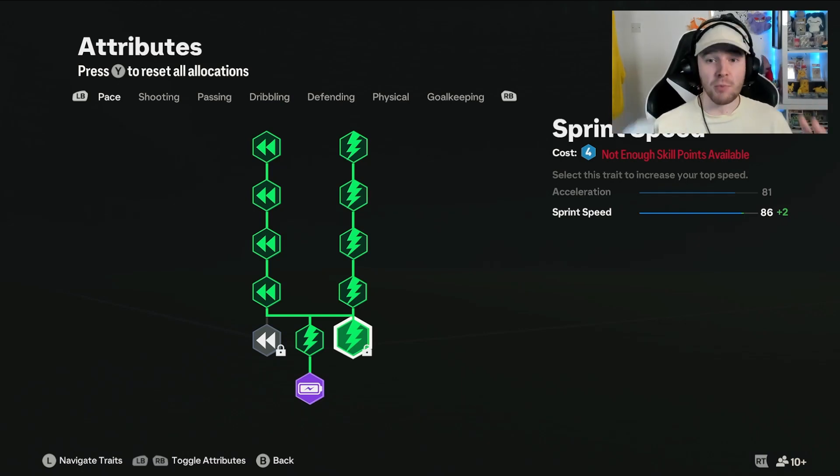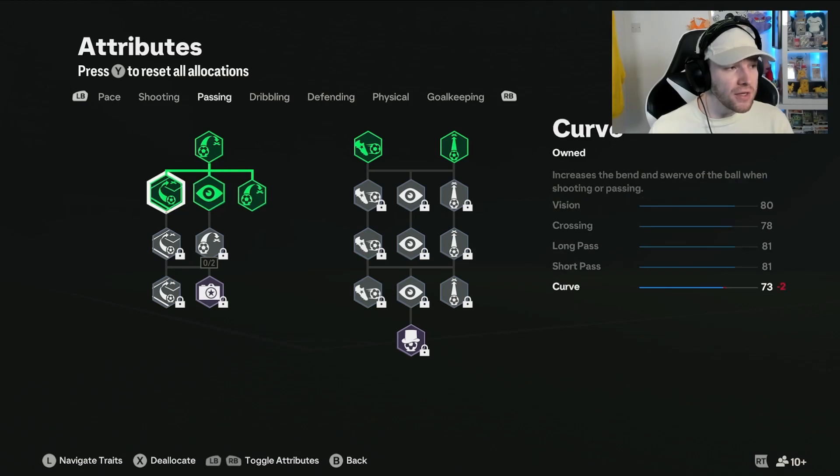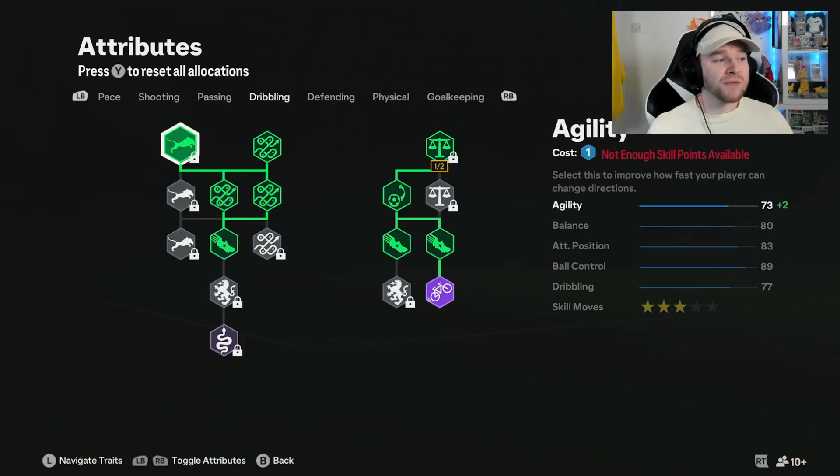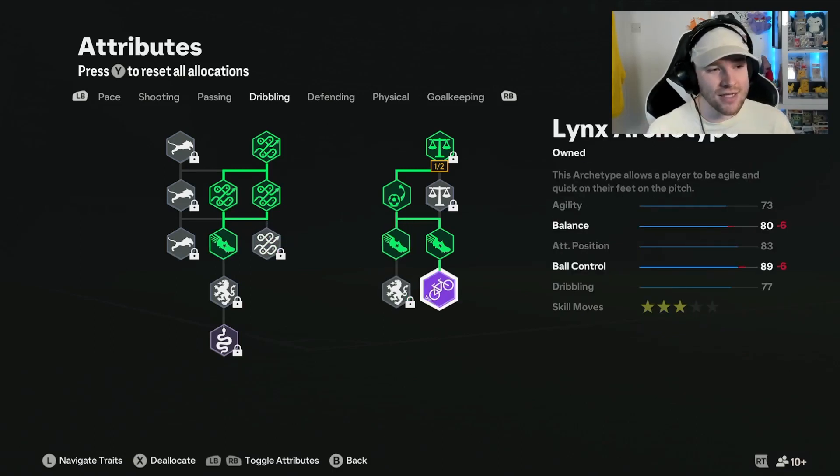You can definitely use a different build but he wants to give you the actual CDM build. Shooting — nothing on it, he's not expected to shoot. He's got a few on passing — these four here and the two top ones — but he's focused a bit more on his dribbling, going all the way down to the Links archetype. He said it makes his pro feel very agile and fluid so he can just turn on the ball and play the passes off without worrying about being too clunky.